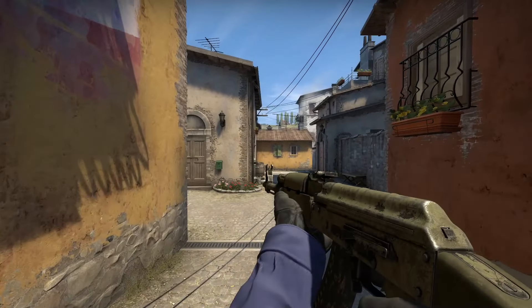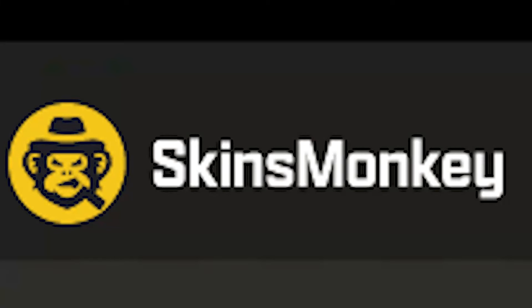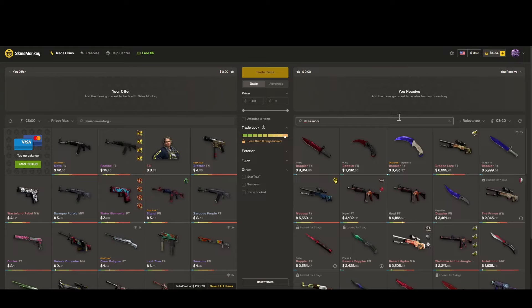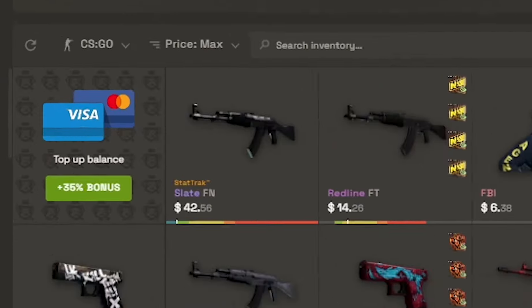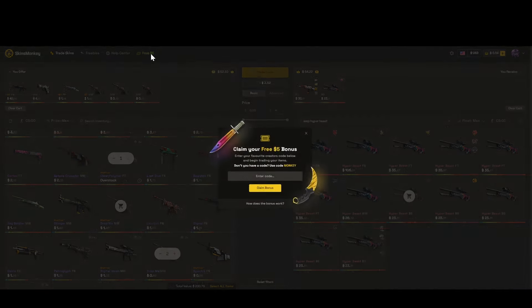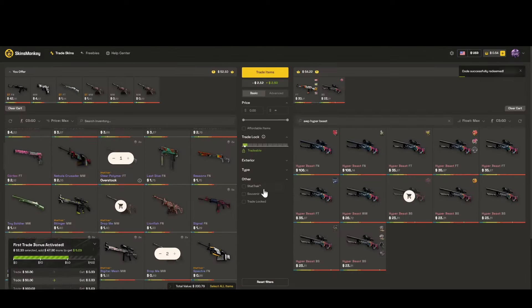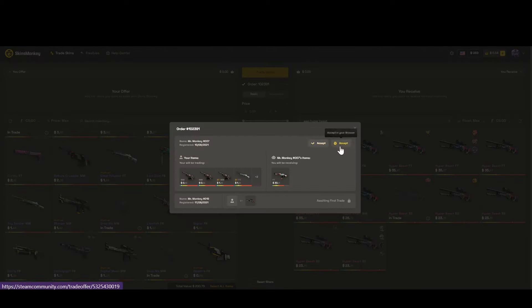Are you sick and tired of your terrible skins and want good skins? Then make sure to check out Skins Monkey. Skins Monkey is a site where you can trade your terrible skins for good skins instantly, and you can also buy skins with a 35% bonus on your deposits. Skins Monkey is also giving you guys a free $5 on your first trade — all you have to do is put in my code ELSU. Link will be in the description.